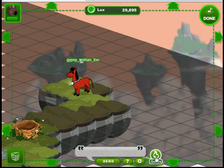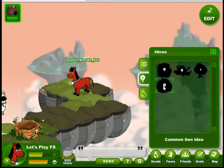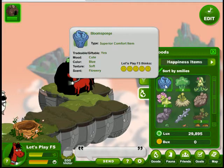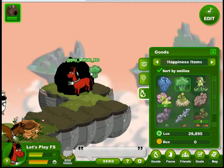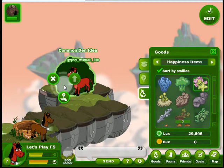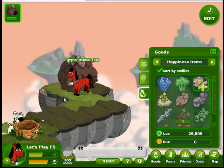Let's try now making a better den. We have to get out of edit and open up our ideas again. We'll go to our happiness items, and since we've sorted by smileys, the den for our hoofer will show up. We can open the little box or just drag our items in if we know what we want. Once we click create, we can't get these back — some of these are hard to find. So right now we could dismantle it and get them back, but we're going to create our den.